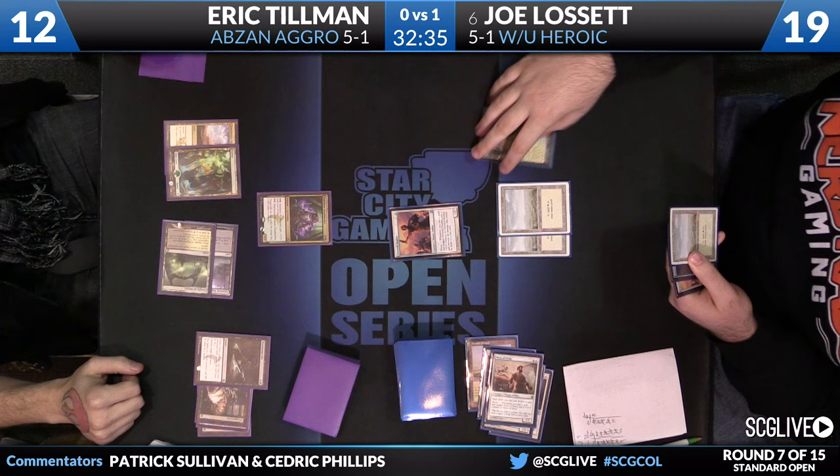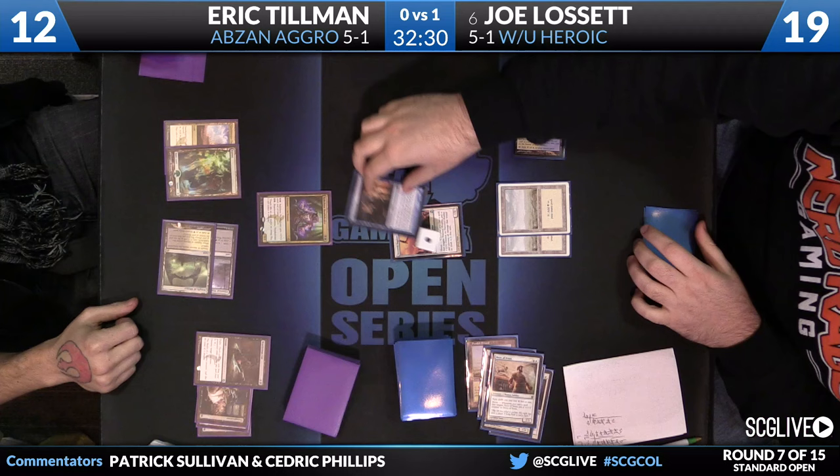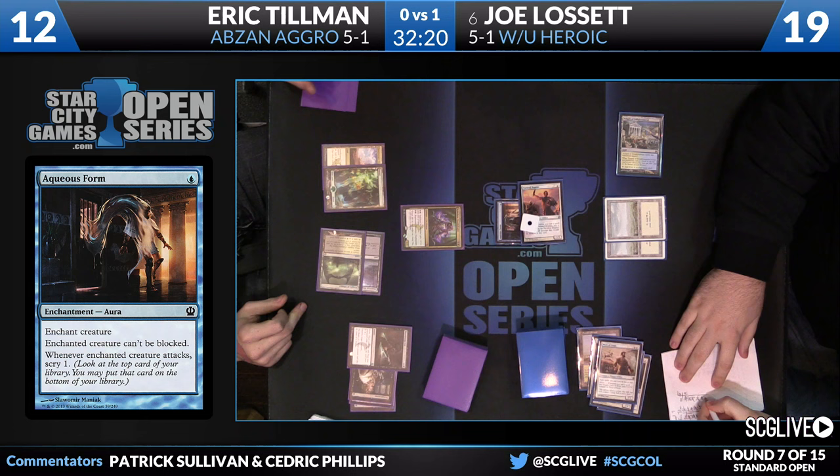Lissette draws — he left Aqueous Form on top of his deck; he needs this one to be good. He will play it, triggering Heroic on the Favored Hoplite — thumbs up immediately. That'll trigger Heroic, making it a 2/3. Coming to the red zone — unblockable, scry. This is one of those spots where yes, there's infinite risk involved, but Joe has no other options. His hand's too bad; he's got to take this risk.